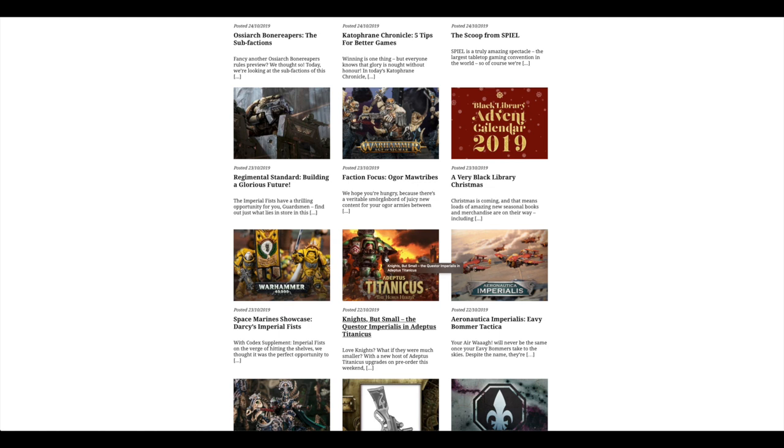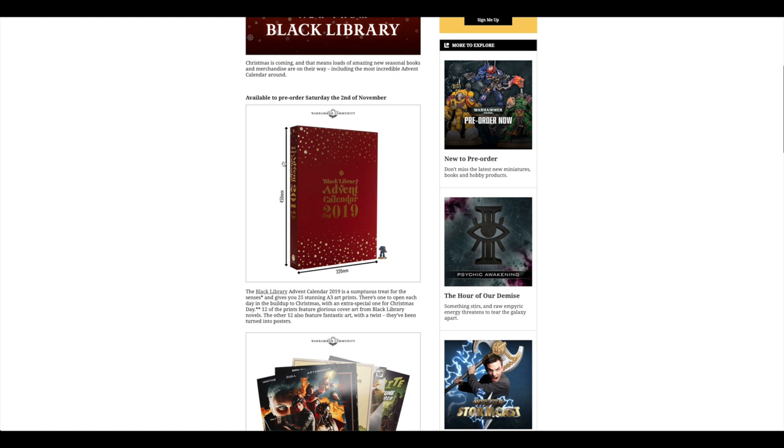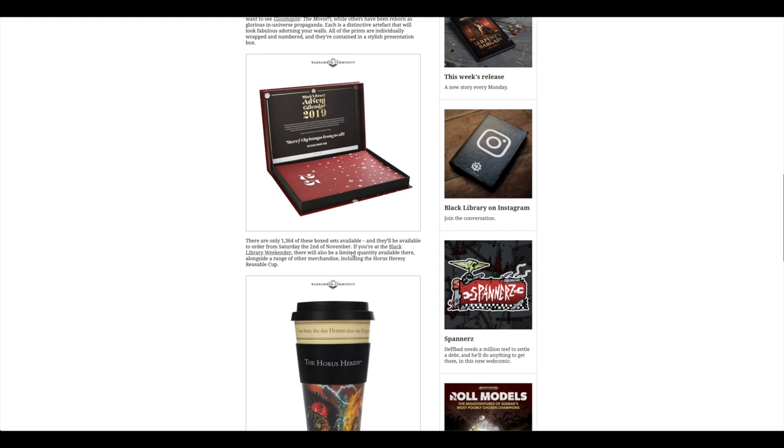Obviously you do get some Forge World upgrades filtering through in terms of different weapon options. Space Marines showcase, Dioces Imperial Fists. A very Black Library Christmas — you can get an advent calendar and you get 25 A3 art prints. So if you're after art prints, that's pretty cool.